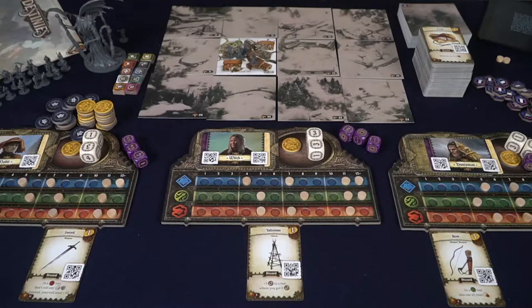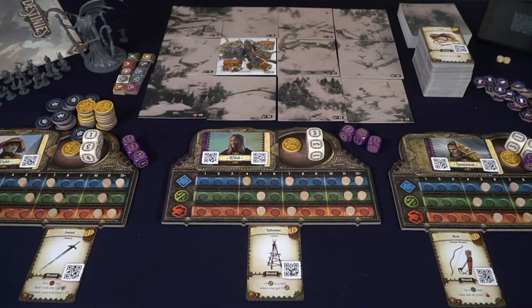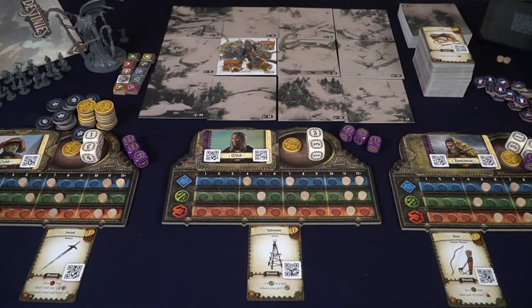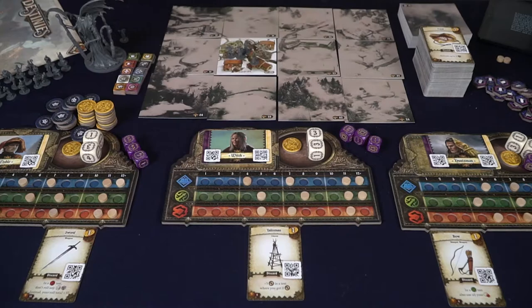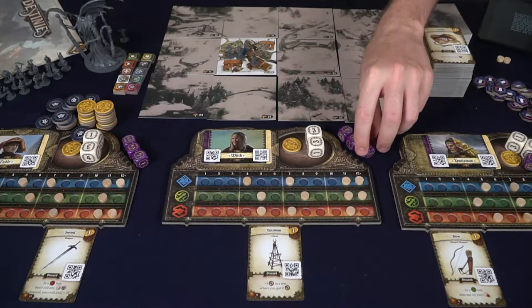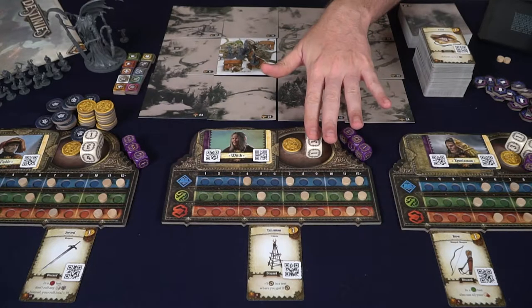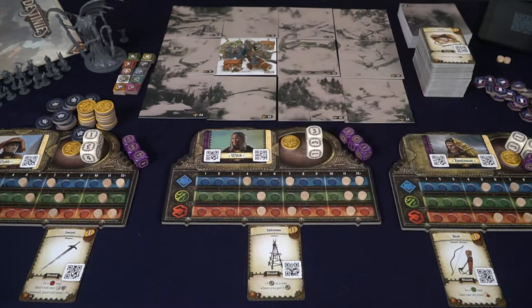Here we have Destinies set up for three players. I've already explained how to play it in a previous video, so I'll be quick, but I want to show you the different components. Every player gets a player board and a character — there's a ton of different characters now from all the different campaign modes. They get two dice for rolling, plus additional dice that are exhausted to begin with but can be gained each turn and used on skill checks. You start with one goal and a unique item for your character.